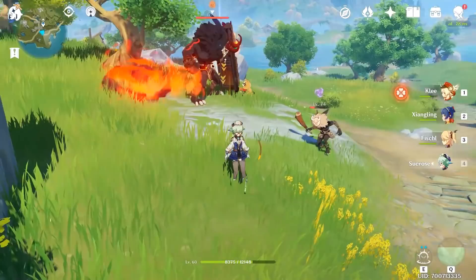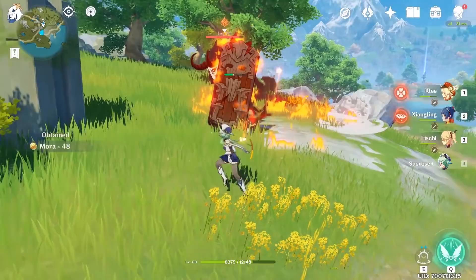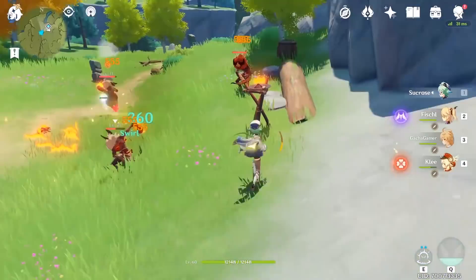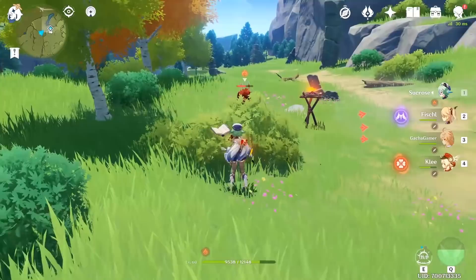There is no one better in the game than a catalyst user when it comes to causing elemental reactions. What's awesome about Sucrose is that not only can she create reactions easily, she can also spread elemental statuses by simply using her basic attacks. And since she belongs to the Anemo element, you won't need to rely on her skills to cause swirl reactions because basic attacks will spread the status to nearby monsters — although keep in mind you only refresh the status on the enemy it spreads to.